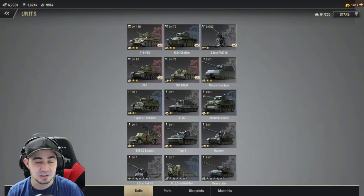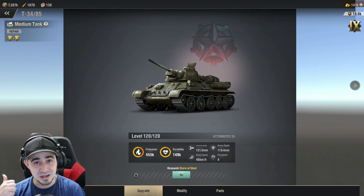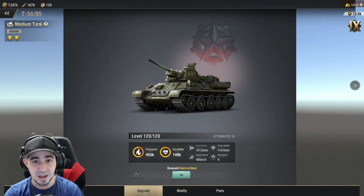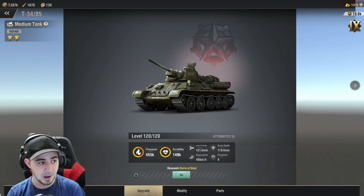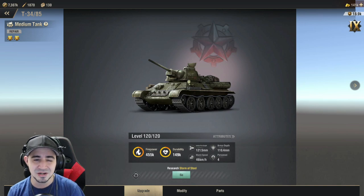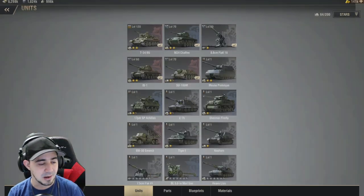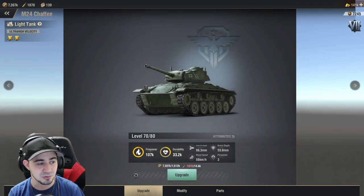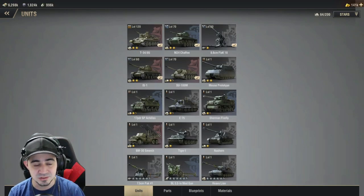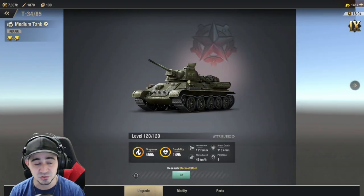Putting everything into one troop and leaving the rest with whatever you have left over is definitely the way to go. I went with the medium tank because mediums are kind of in between — they're not very slow, so you can get around and get away much easier than heavies, and they do a really decent amount of damage. A lot of people like heavies too, since even though they're slower, they're not crazy slow. I also have a light tank and a super heavy, but right now all my resources went into the medium tank.